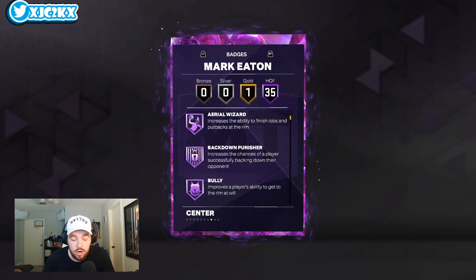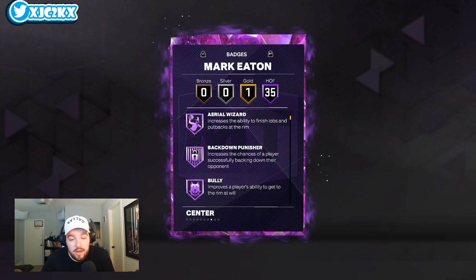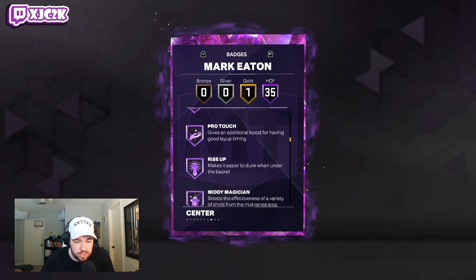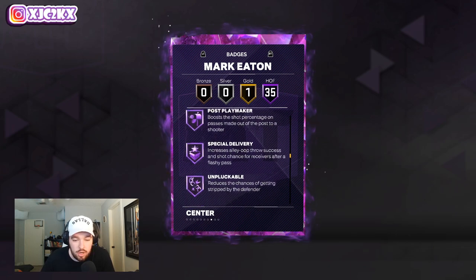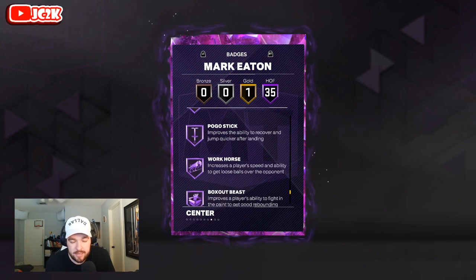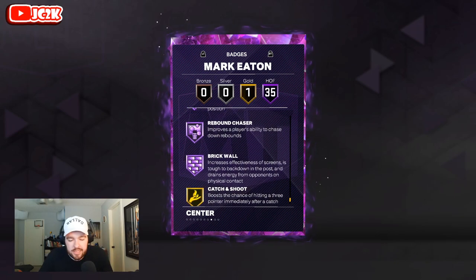35 hops, only one gold badge, so he's going to need added badges for sure. But those hop badges do include back down punisher, bully, drop stepper, limitless takeoff, masher, posterizer, rise up, bailout, break starter, unpluckable, vice grip, anchor, ankle braces, challenger, chase artist, clamps, glove, interceptor, menace, off-ball, pick dodger, post lockdown, pogo stick, workhorse, box up, beast, brick wall, and rebound chaser.